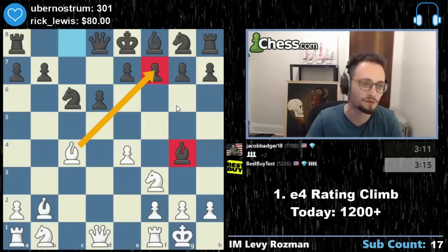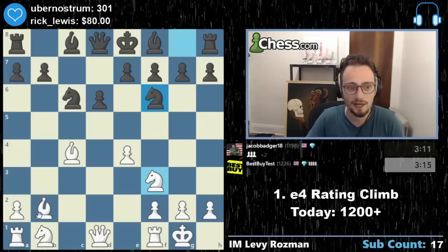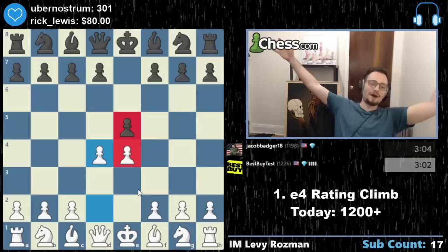He blundered by playing this move — this is why you always look for checks. It's a mini lesson, not just for the viewers but also for the players. Bishop takes f7 here with knight g5 — it's a very common tactic. Had he played knight f6, maybe I would have gotten knight g5 to hit the pawn. But luckily he blundered early, and life is good. This is not quite the Danish Gambit — but this is where the Danish Gambit happens.